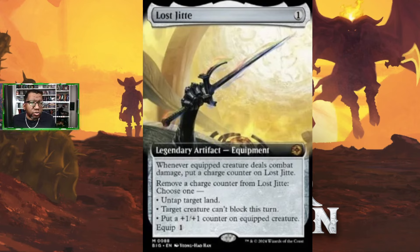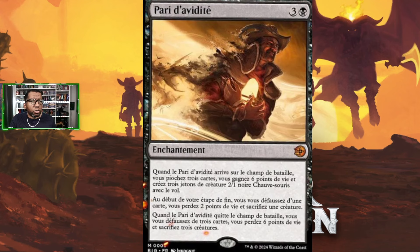Greedy Gamble is a four-mana enchantment. When it enters the battlefield, you draw three cards, gain six life, and create three 2/1 black bat creature tokens with flying. At the beginning of your end step, you discard a card, lose two life, and sacrifice a creature. When this leaves the battlefield, you discard three cards, lose six life, and sacrifice three creatures. This card has a lot going on — you're getting a ton for four mana immediately: three cards, six life, and three flying creatures.